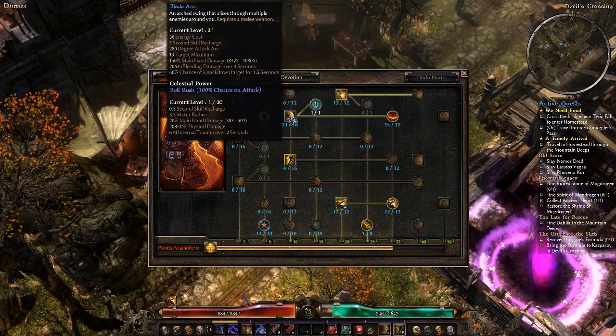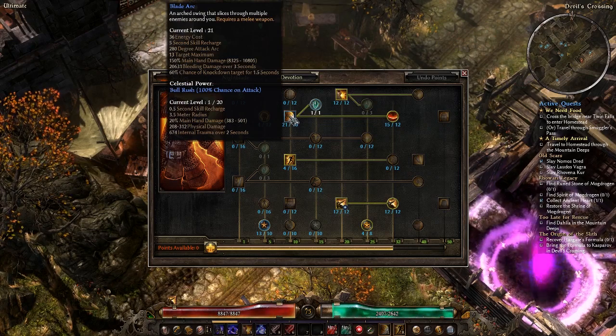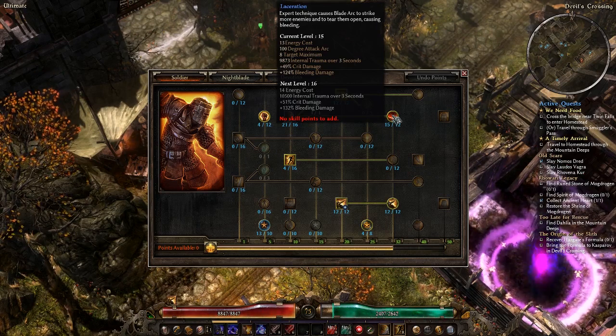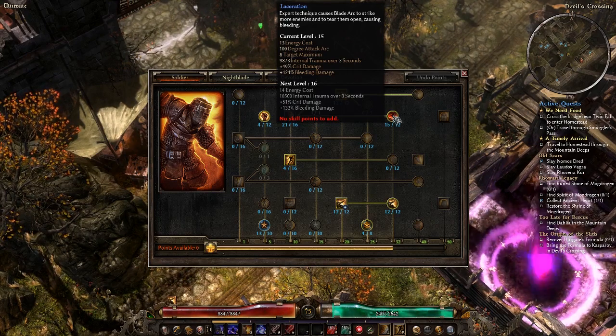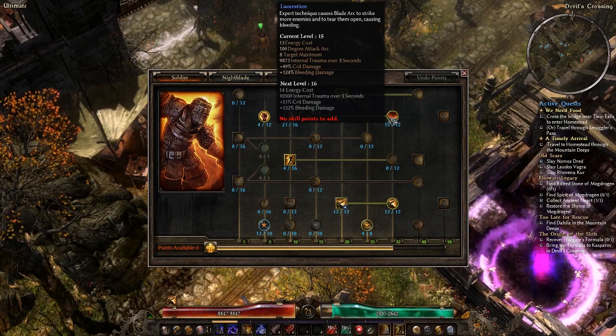That's important because bleeding damage doesn't work against undead — they don't bleed, they're undead. However, internal trauma damage does. Internal trauma damage, as far as I know, is not resisted by anything. Maybe it's resisted by physical resistance. It's sort of the DoT associated with physical damage, but it basically lets you bleed anything in the game.